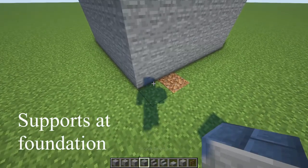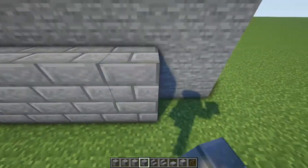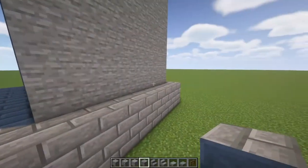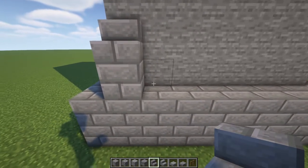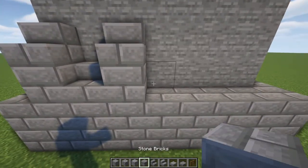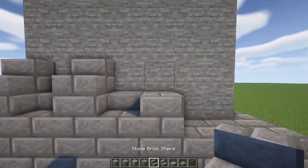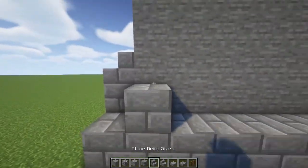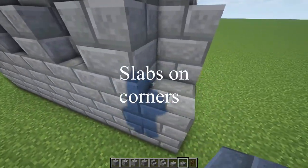Next, grab your stone bricks. We're going to place two high all the way around. Along each wall, starting in the corner, place a stone brick block and stone brick stairs. Next to that, we're going to alternate and place just stairs. Do this all the way around the wall and for each wall. And just to finish it off, let's place a stone brick slab on each corner.